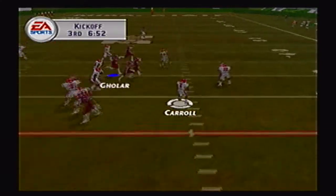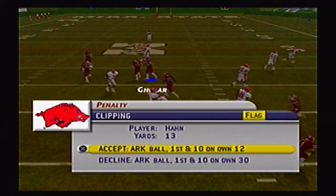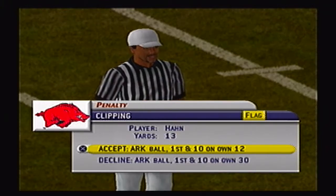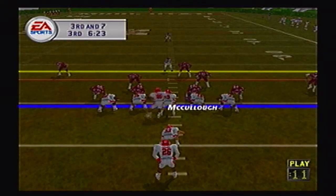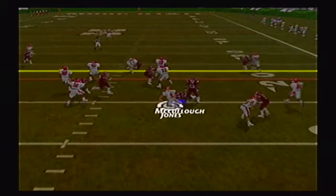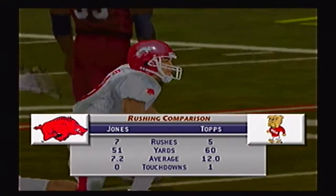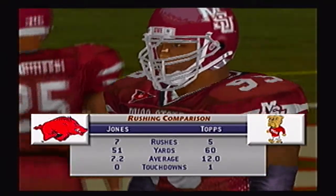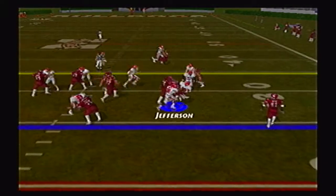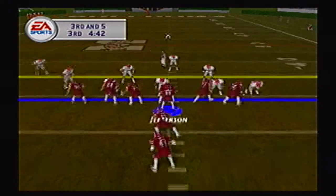Kara returns the kickoff up the middle, breaks it out to the right side for a nice return, but it will come back to the 12 yard line due to a clipping call — another mistake for Arkansas, a couple fumbles and now a penalty. Jones options it but is stuffed by freshman defensive tackle Desmond Micheloff for only 1 or 2 yards. Arkansas is forced to punt. Jose Jefferson gets a carry on an option play at quarterback.